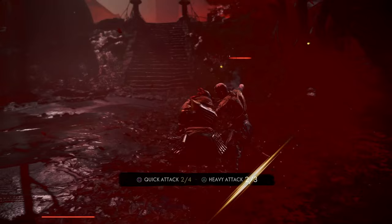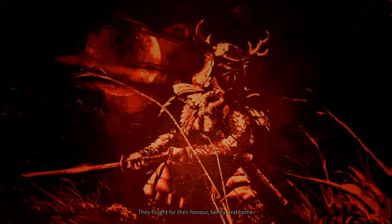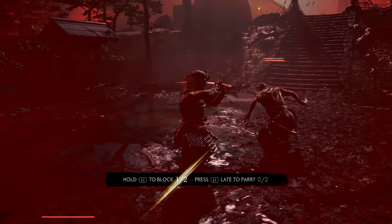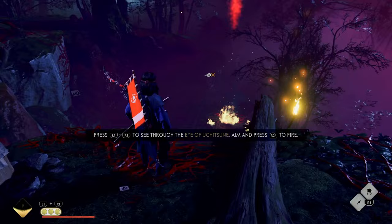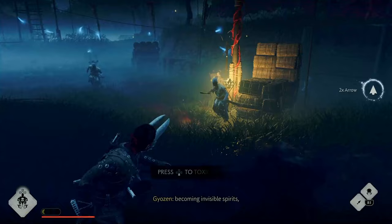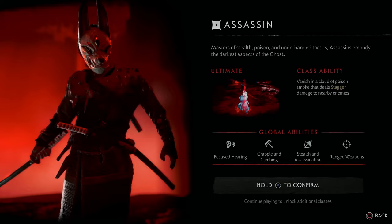Starting off, I was given some backstory and reminded of the controls through a quick intro tutorial. During this tutorial, you are introduced to and get to try out the 4 different class types: the Samurai, the Hunter, the Ronin, and the Assassin. The Samurai is the tanky class with lots of defence and melee damage. The Hunter is more of a ranged attack class using a bow. The Ronin is essentially the healing class. And the Assassin is the stealthy class that does loads of damage and is effective with Ghost weapons.